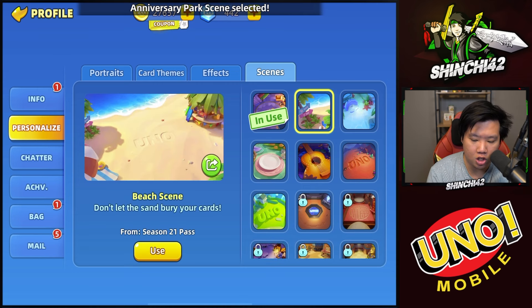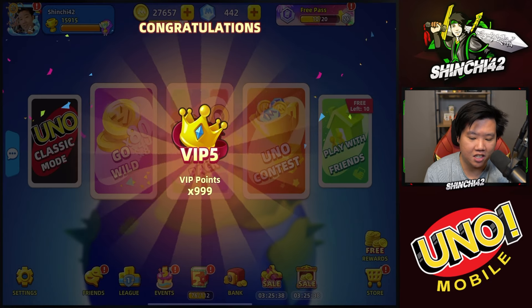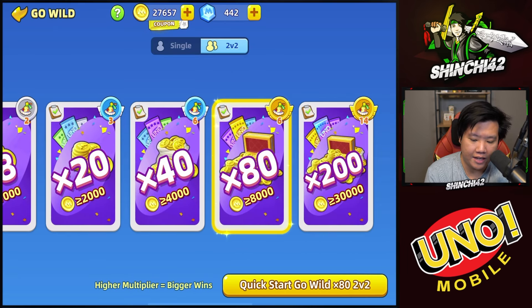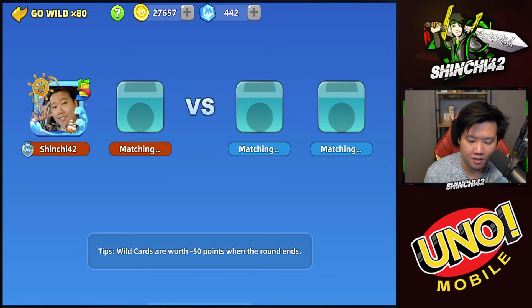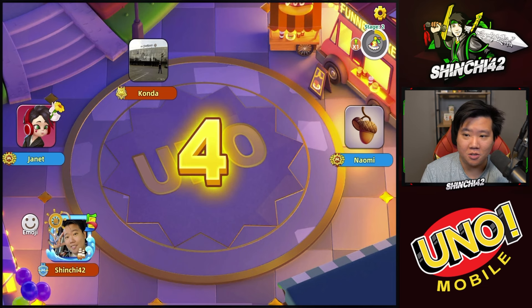We got a new theme — I'm switching from my beach scene to the anniversary park scene. We got a card pack of 10; I think it's worth it. We've been really enjoying Uno Mobile — I wouldn't be making this video if I wasn't. Let's go play a game and check out the new scene. Time is 80, let's go!